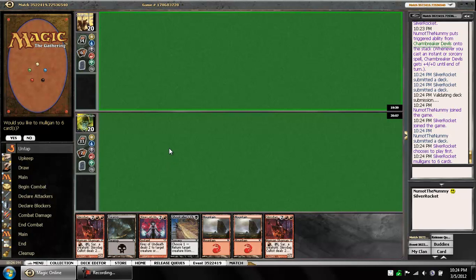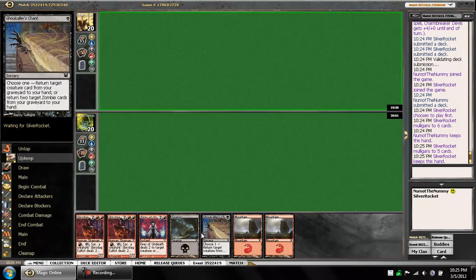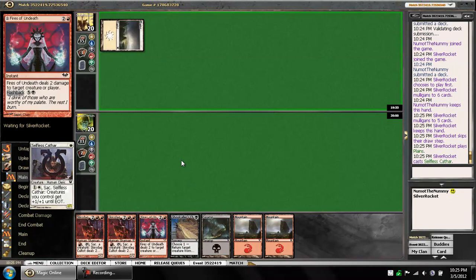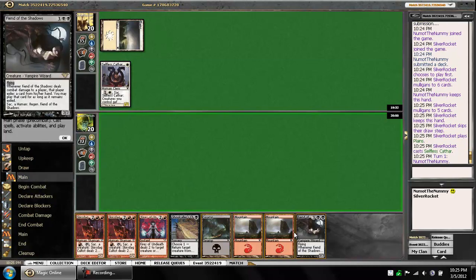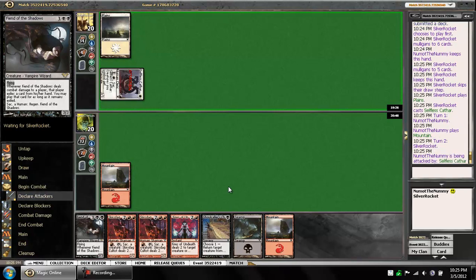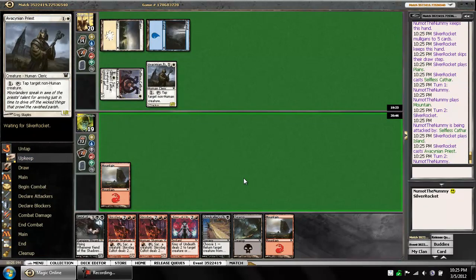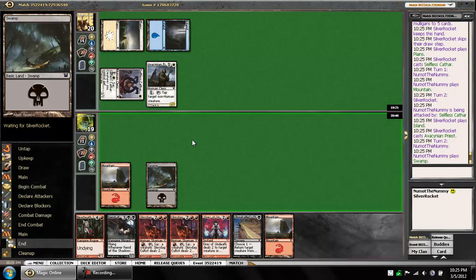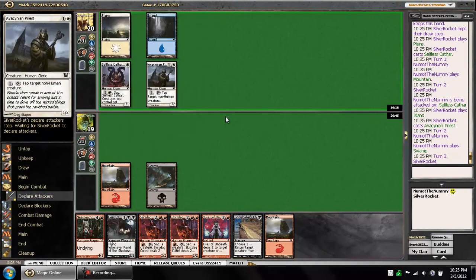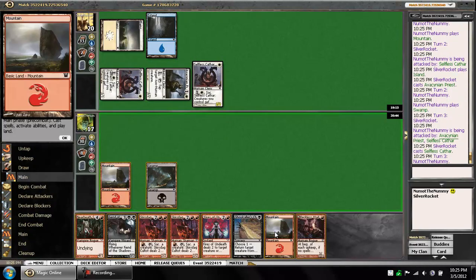Alright, back here for game two of round one of this Innistrad 8-4 draft. Opponent is opting to play first and mulliganing to six. We're gonna clearly keep our hand here. And he's mulling to five — okay, well, that's good for us. He has the first-turn Selfless Cathar. We'll go ahead and draw one of our Vampires. We don't have really much way to interact with him this early until we get three mana.